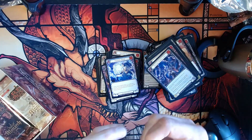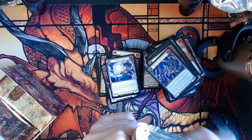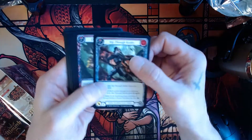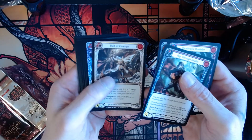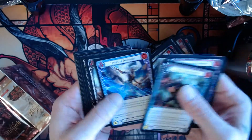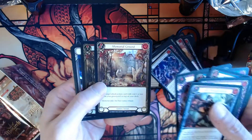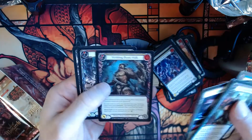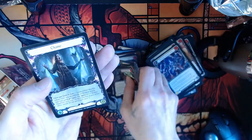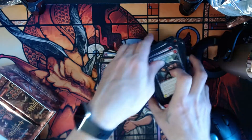About halfway there, guys and gals — whoever, whatever. Dreamweavers again, Writhing Beast Hulk and an Unhallowed Rites. Look at ol' Chain — Chain? I don't know, who knows?